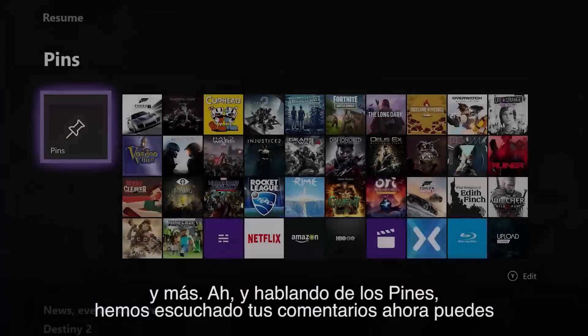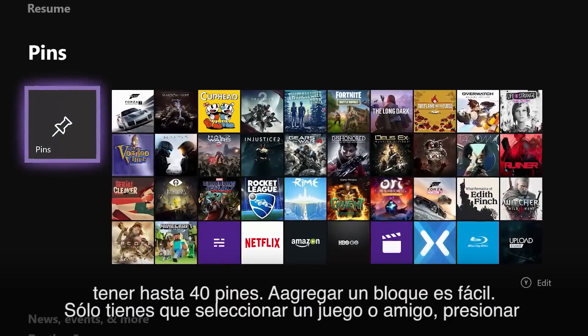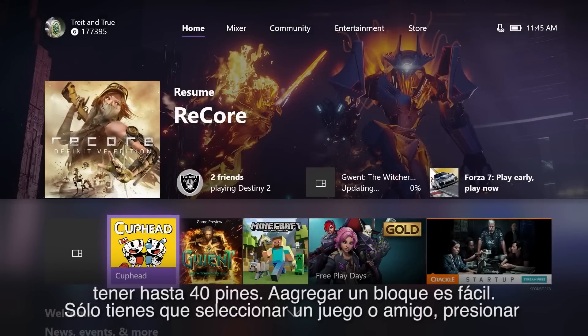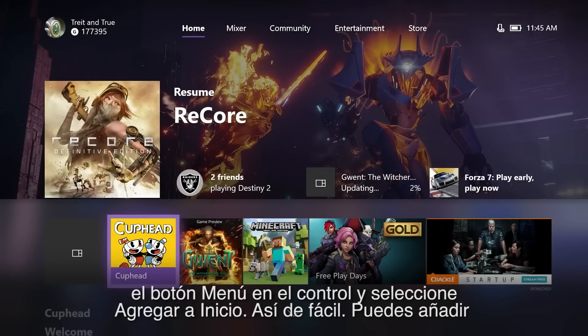Oh, and speaking of pins, we heard your feedback — you can now have up to 40 pins. Adding a block is easy: just select a game or friend, hit the menu button on your controller, and choose Add to Home. That's it!